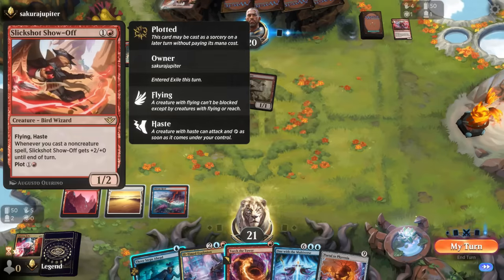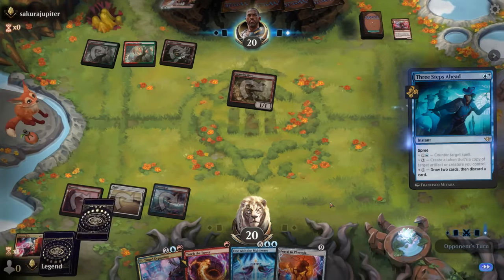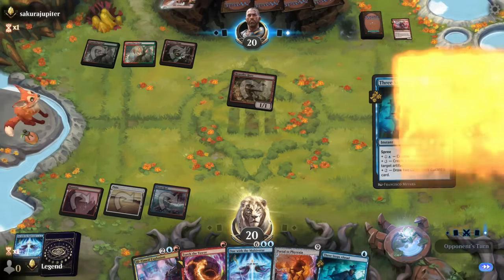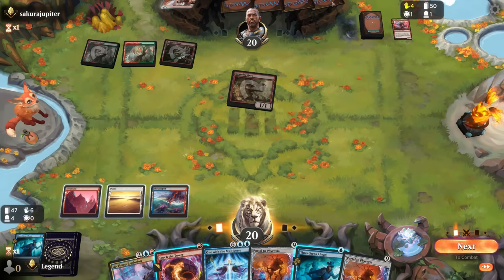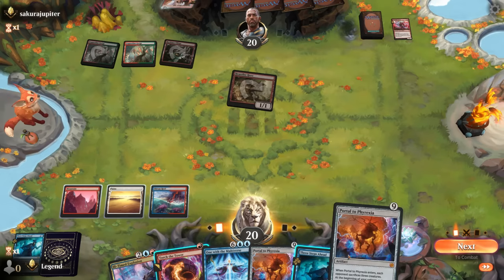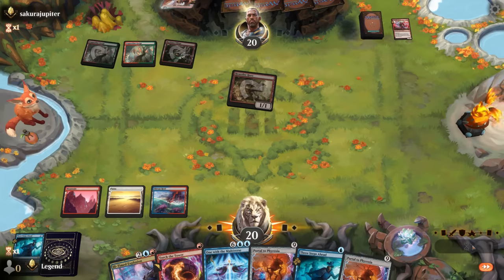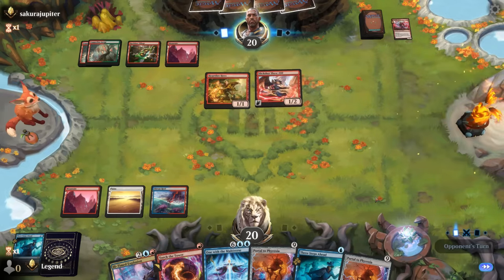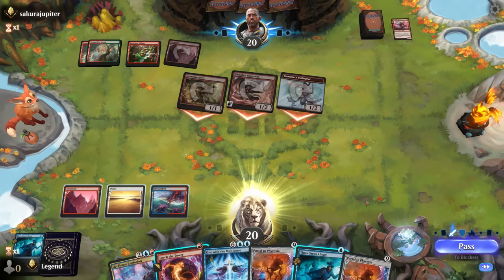Ideally we get to draw two and discard, hit our land drops; if our opponent plays an extra creature we can set up our explosion. For now we'll take one. Opponent plots a Slickshot — not what we were hoping for — but we'll still draw two. We find another One with the Multiverse and then another Portal to Phyrexia. Our draws haven't quite panned out. If our opponent plays Slickshot and has pump spells, Torch the Tower isn't good enough and we don't have double blue for Three Steps Ahead. Not sure if we should just main-phase Three Steps Ahead in the hopes of drawing a land, but going shields-down if we miss would be pretty bad.